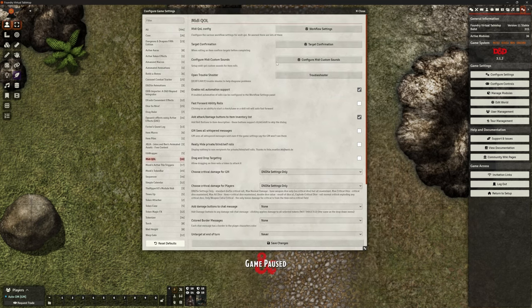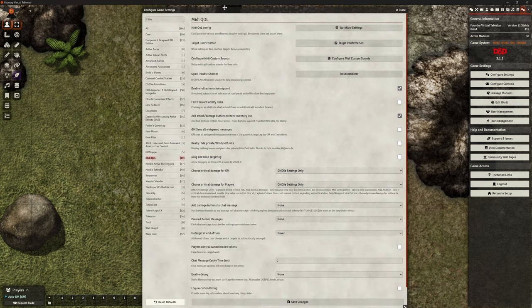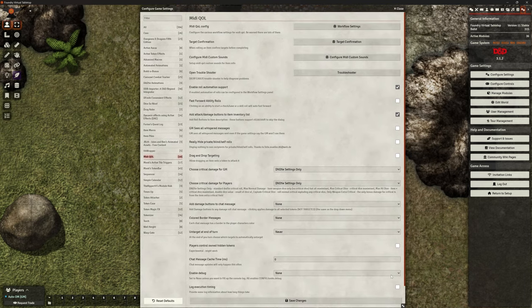Let's start off with our MIDI QOL settings. I'm going to try and get as much of this on the page at once so that you can pause the video and see everything. This is just the front page of the basic settings. Really, really important: enable role automation support — if you don't have that switched on, everything's going to fall over.